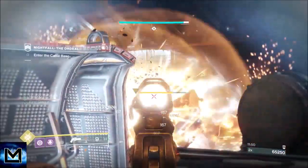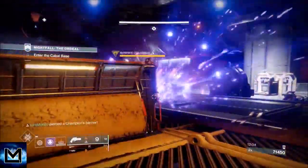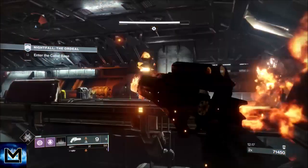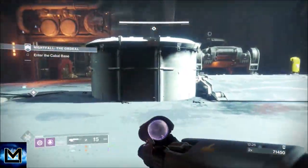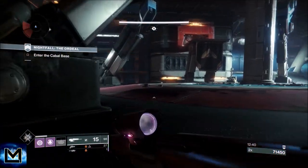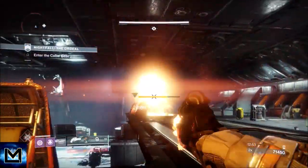One of them will start walking towards us, so we put down a rift. He fires his attack, we put a rocket on him, break his shield, then Nova Bomb to get him out of the way fast before his buddy arrives. The second one pushes up too close — we put a grenade on him and keep the damage going. With the unstoppable coming in, we're going to reset, go grab some ammo, and get them to come back over to us from a better position.